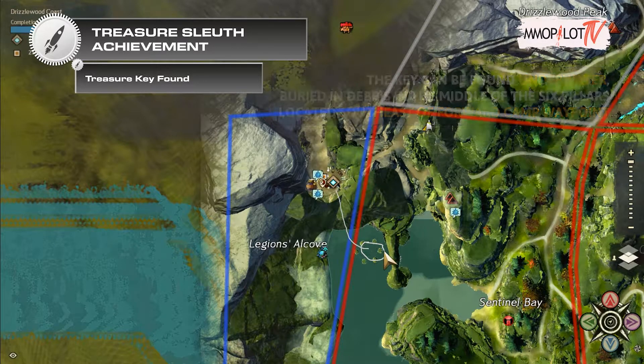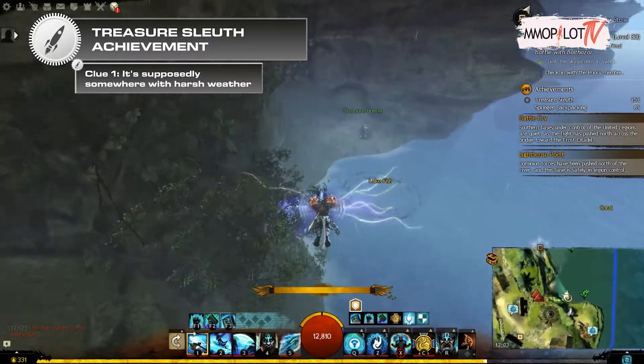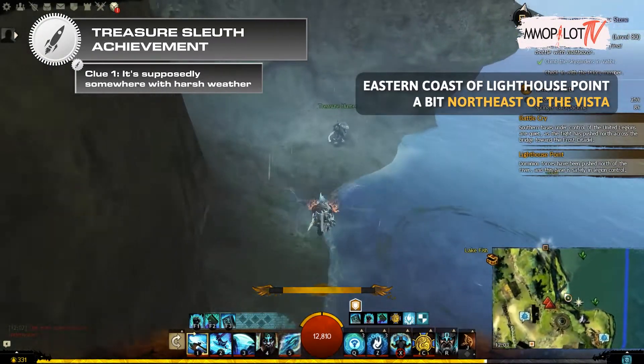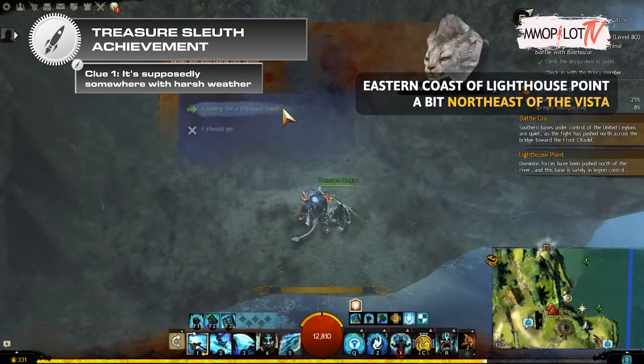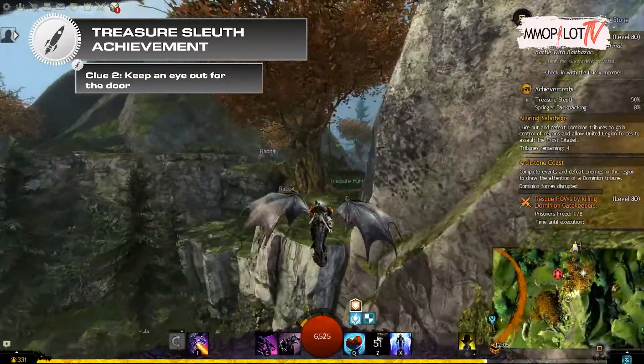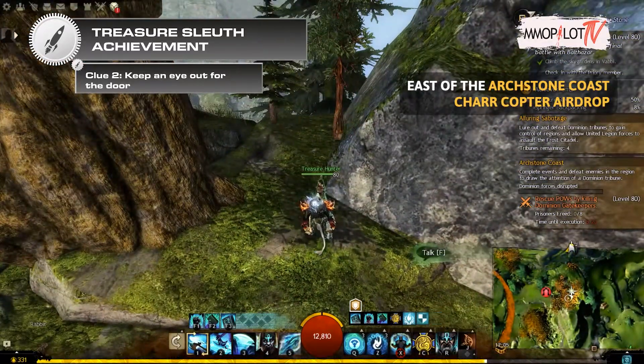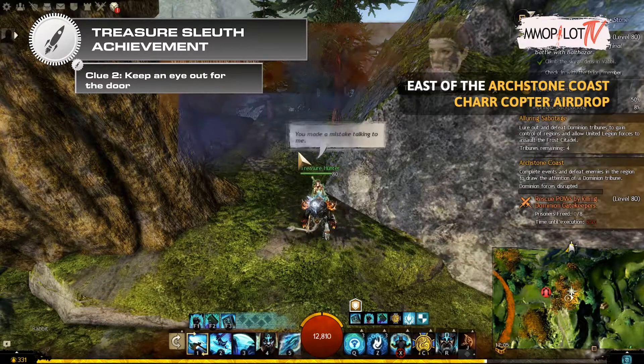Clue one — it's supposedly somewhere with harsh weather: go to the eastern coast of Lighthouse Point, a bit northeast of the vista to find this treasure hunter. Clue two — keep an eye out for the door: go to the east of the Archstone Coast Charr Copter Airdrop to find this treasure hunter, in between a mountainside and a larger tree.